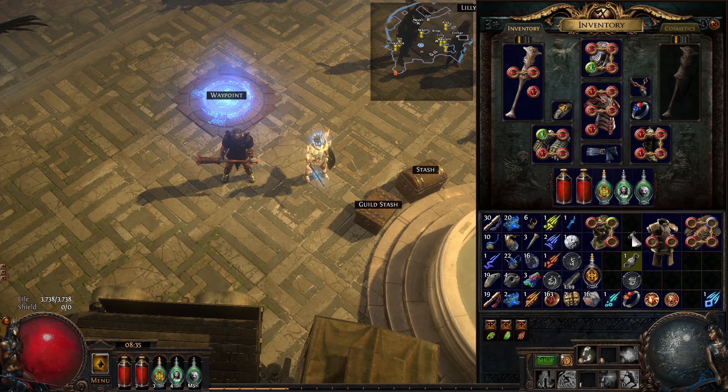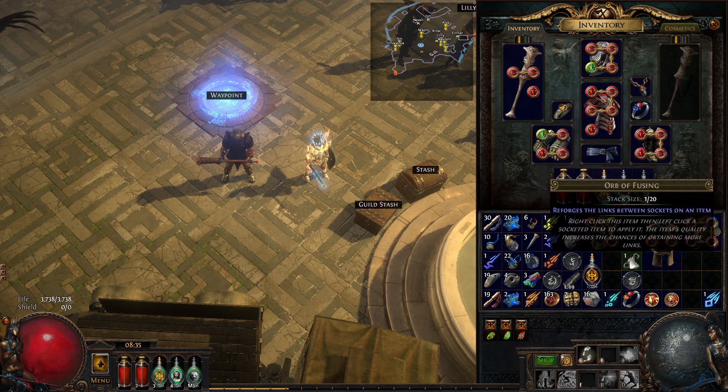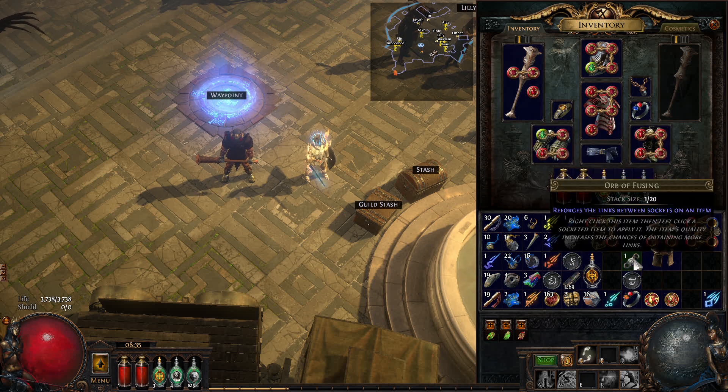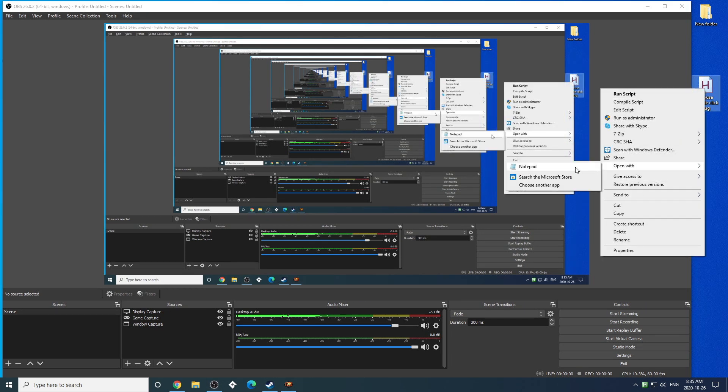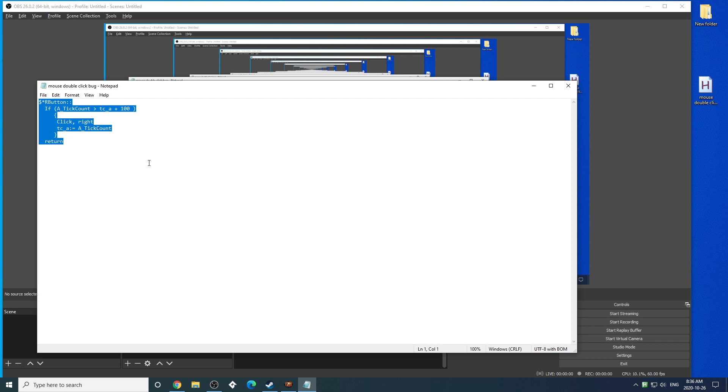Isn't that great? So if you like it, just do the script. I'll leave it here. All you have to do: copy this, put it in a notepad, download AutoHotkey, save it as a script with the .ahk extension — AutoHotkey. That's going to fix it. Peace.